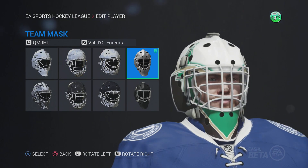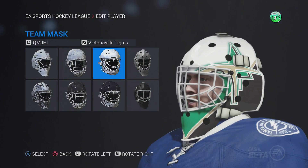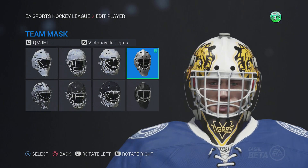On the Foreurs — pretty basic mask. And on the Victoriaville Tigres to finish things off — basic mask.